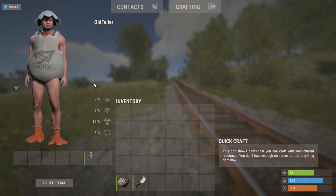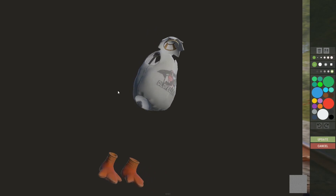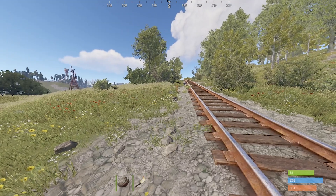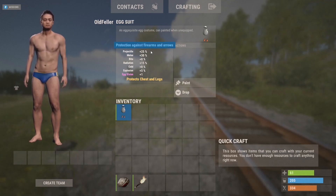To write or draw on the egg suit, you have to have it in your inventory and hit paint. Once you have paint, you can rotate it and draw on it just like a normal sign.